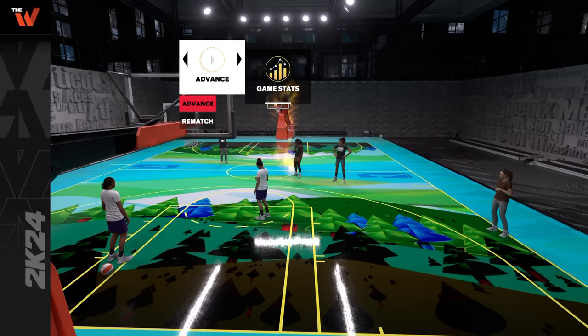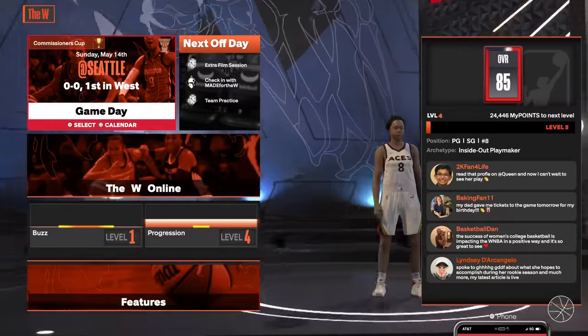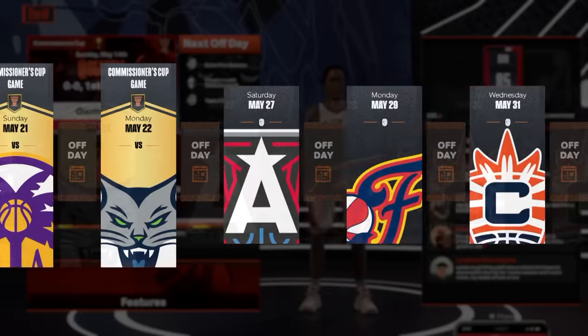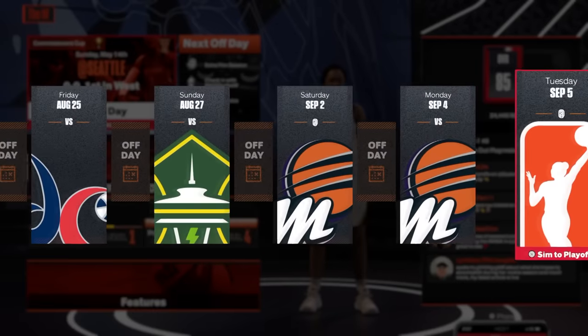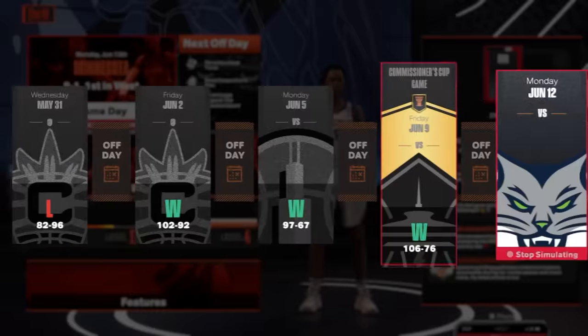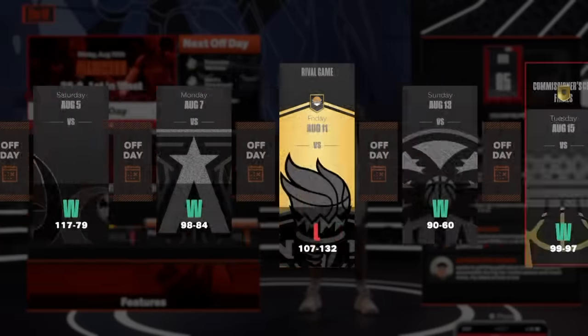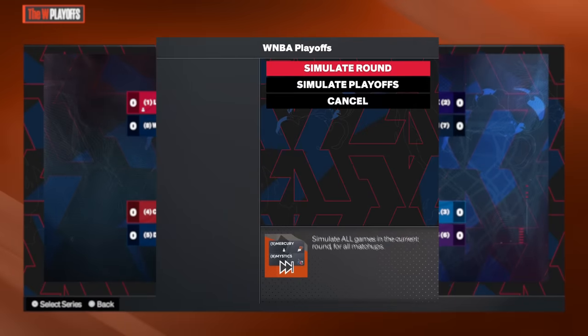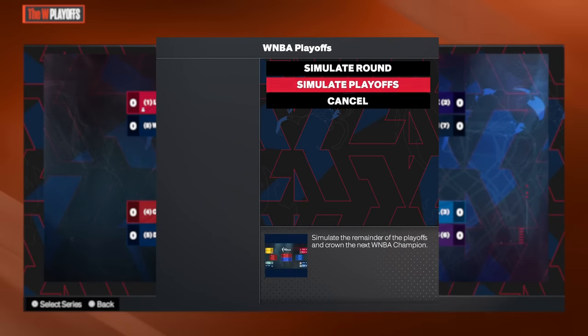After you finish the game, advance, press Square, and simulate to play-offs. Then simulate the play-offs.